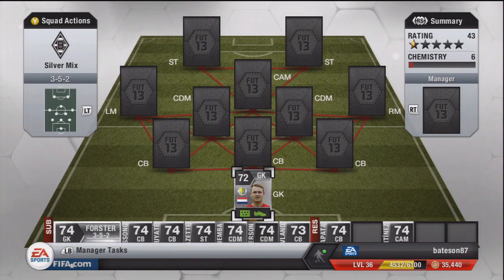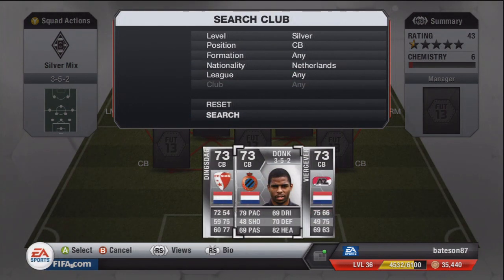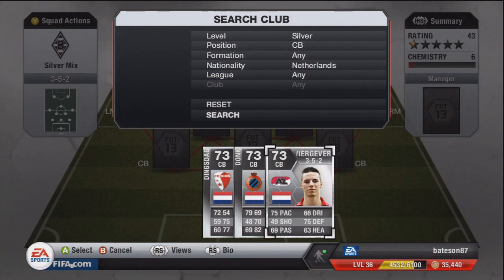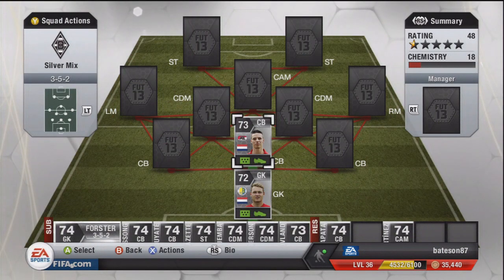Moving up to center back — this is the first of the two Dutch center backs — and the first one is going to be Begater. I do apologize to my Dutch followers and subscribers because I'm going to absolutely butcher the names of your players. My name pronunciation is terrible, so apologies to everybody.